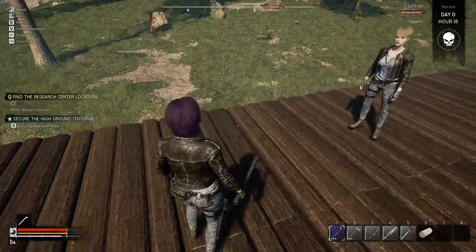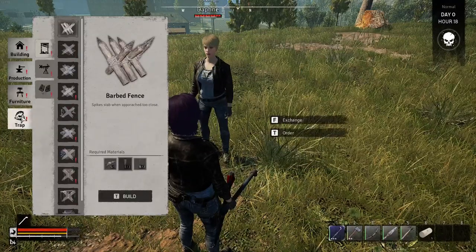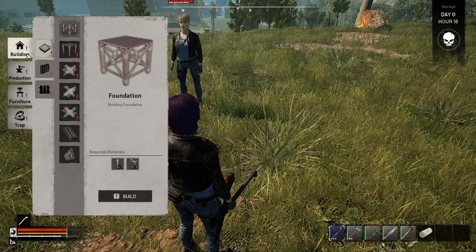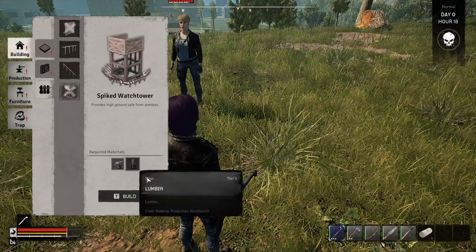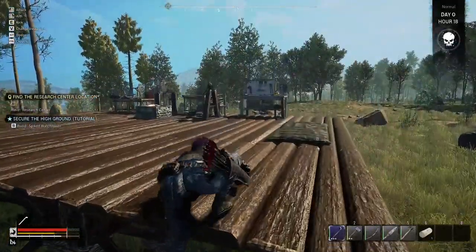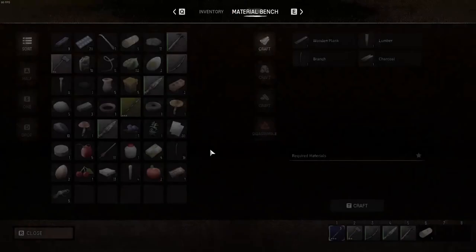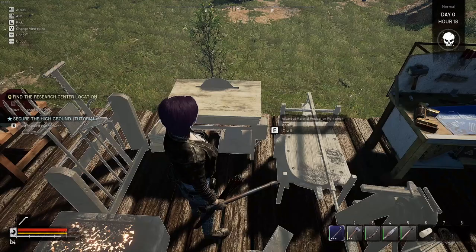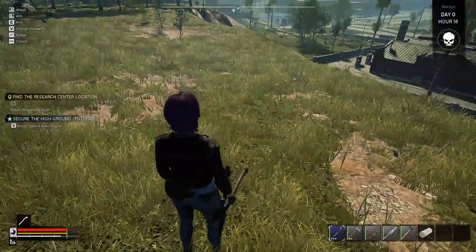Build a spiked watchtower. Okay, is that gonna be in traps? Where would this spiked watchtower be at? Spiked watchtower - I need lumber, yeah, lumber. Wrong one, I think it's this one here. Lumber. Okay, I'll build it over here, over here.